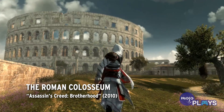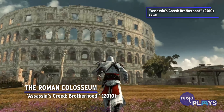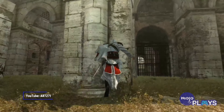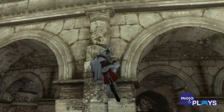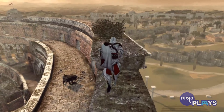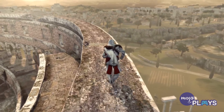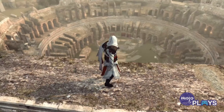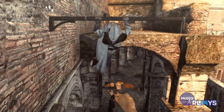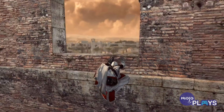The Roman Colosseum – Assassin's Creed Brotherhood. Today it stands in the heart of Rome, but during the 16th century, when Ezio arrives in Italy's great capital, the city hadn't expanded enough to absorb it completely. When you reach it in Brotherhood, it's surrounded by grassland. It had also fallen into disrepair at the time, with many people taking stone from it to use in buildings elsewhere, something that happened to many ancient ruins over the centuries.